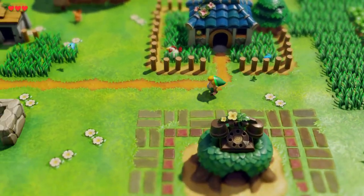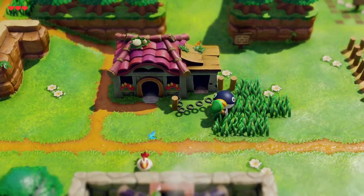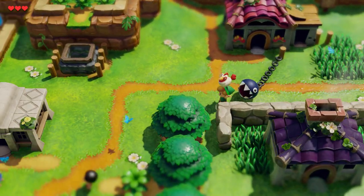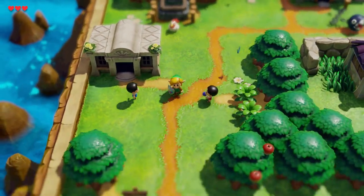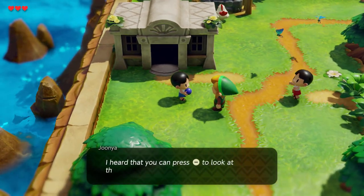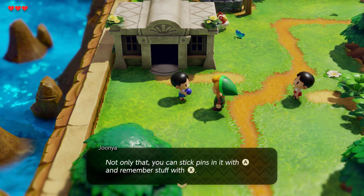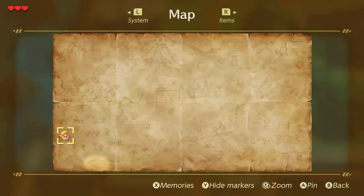We've explored the north of the village. Now, can this Chain Chomp hurt me? Hello Mr. Chain Chomp - it looks like it can't hurt you. Here are the twins, maybe, from the other family we've met. Press minus to look at the island map. Stick pins with A and remember stuff with X. Let's actually check out the map.